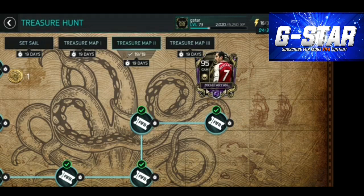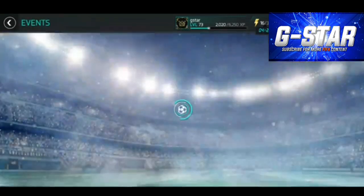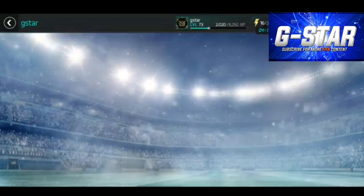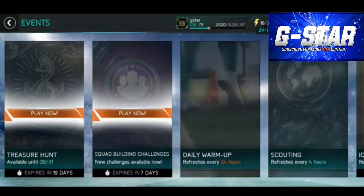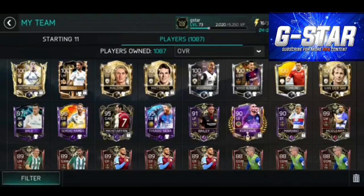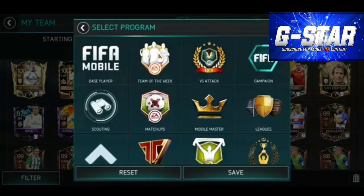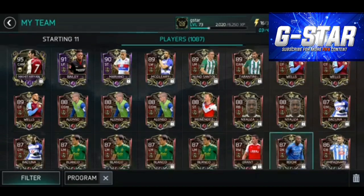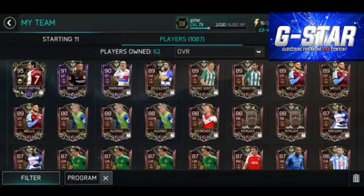But before I do that, let's do some gameplay with him. We've got some new people in our league - we've got StopD with us - so I'm going to do a game against StopD. Let's go back to my current team. We'll look at the players we've got from the event. Going down to Programs, clicking Treasure Hunt - we've got two masters and 60 elites, or 59 because Mkhitaryan's also there. Lots of 89s and 88s.